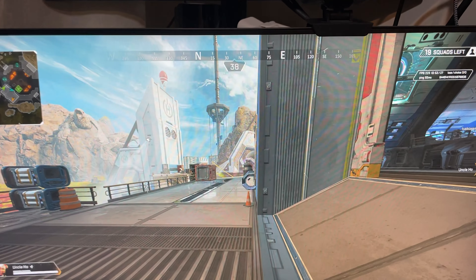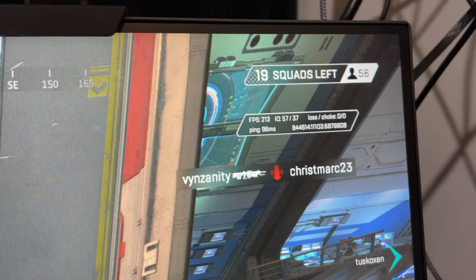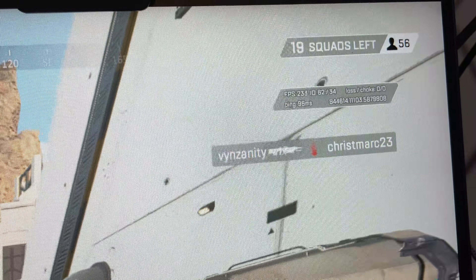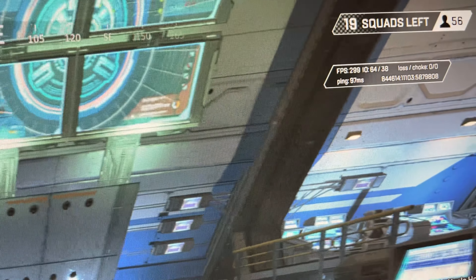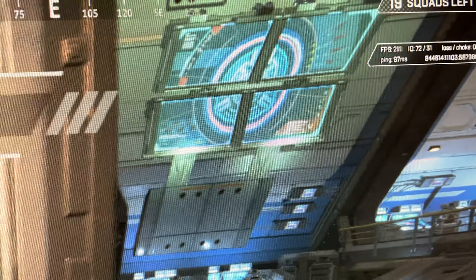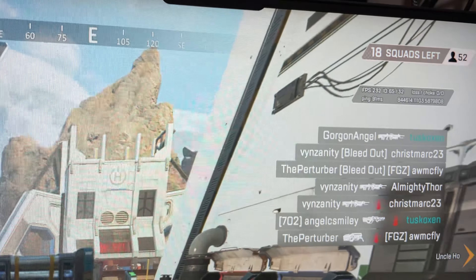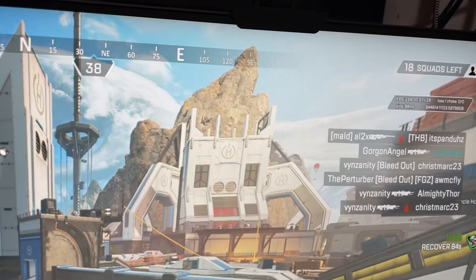I'm going to have to cut this video short. I'm playing Apex right now and the fps counter is dipping below 220-240 depending on the area, sometimes down to around 190. This is literally worse than my 3070 Ti in this game. I'm honestly getting a little sick and tired of these AMD cards.